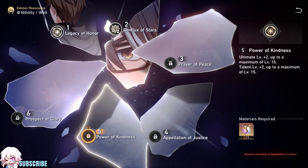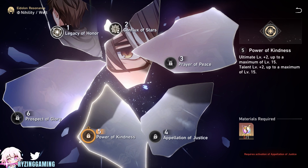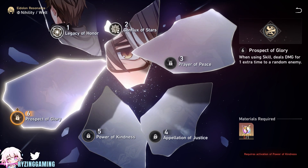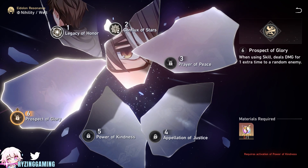Power of Kindness: ultimate level plus two, up to a maximum of level 15; talent level plus two, up to a maximum of level 15. Prospect of Glory: when using skill, deals damage for one extra time to a random enemy.